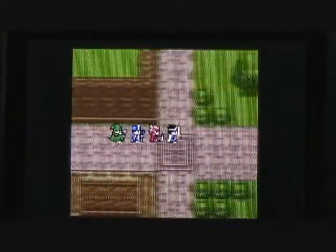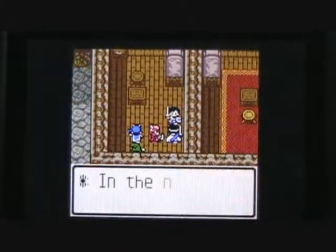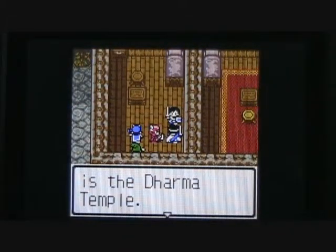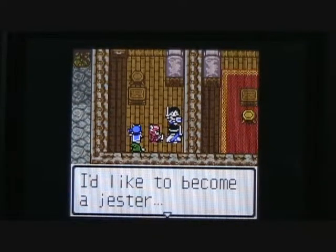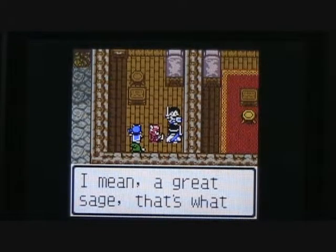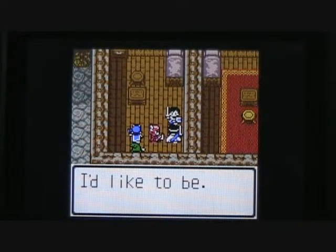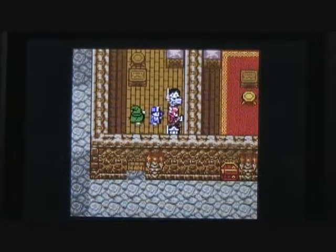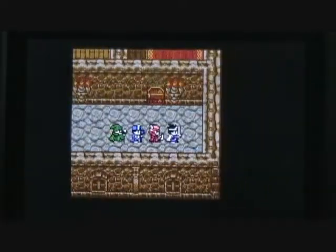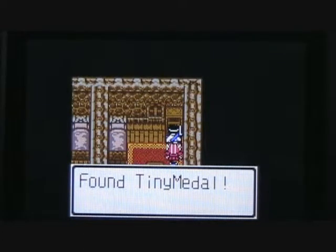Going up onto the northern side of town, this is where the inn is. If we go into the inn and talk to this gentleman, he tells us that in the north among mountains is the Dharma Temple — people can change classes there. He'd like to become a jester... well, a great sage. So yeah, you can change your class at the Dharma Temple to the north, and we'll be checking that out in the not-too-distant future. If we check this dresser here, we can find Tiny Metal number 25 — five more and I can get that strength ring.